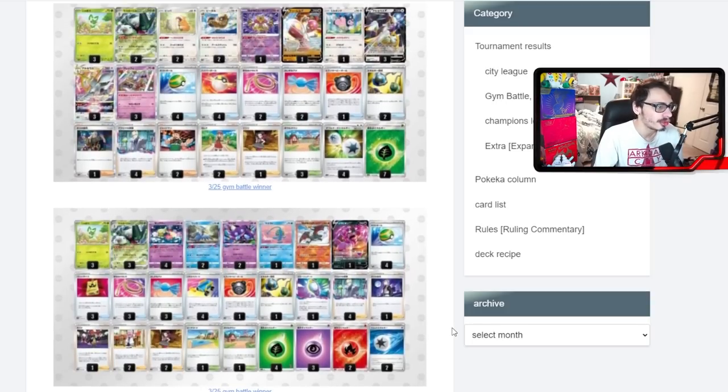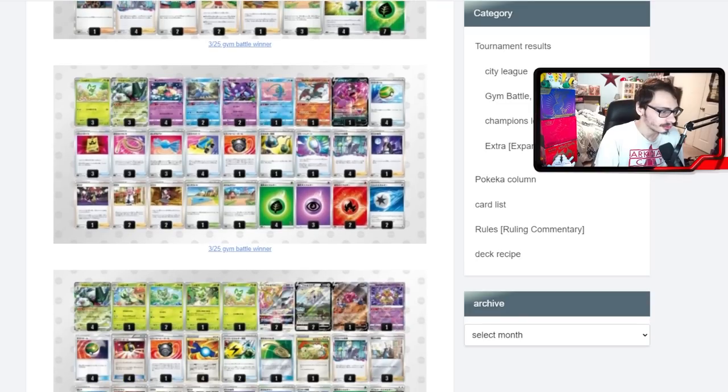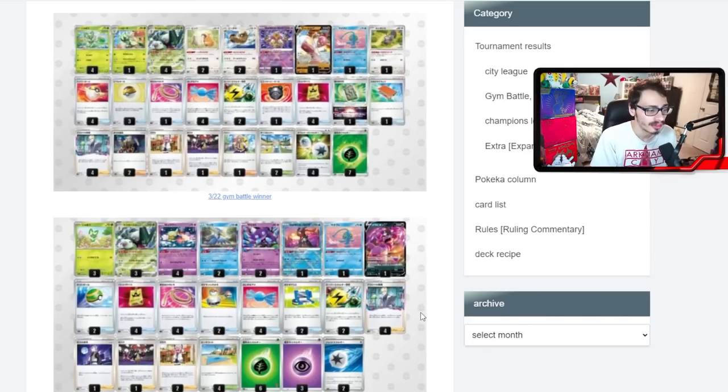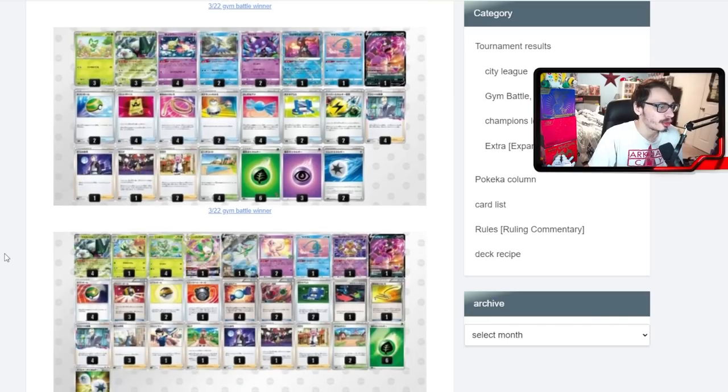Another Lost Zone build plays Charizard, which I kind of like. If you're not playing Water Energy, Radiant Greninja doesn't seem great, so Charizard makes more sense. Meowscarada with Charizard isn't bad — if you hit an EX twice for 60 with Meowscarada's ability, then Charizard can do 250 for a total of 310, which can knock out things like Gardevoir EX. There's also a build with Giratina V-Star paired with Meowscarada — you get access to the V-Star power and Lost Impact as an attack, which can finish off things that Meowscarada's ability has softened up. A 1-1 or 2-2 Giratina could work, though you'd have to squeeze a lot in.